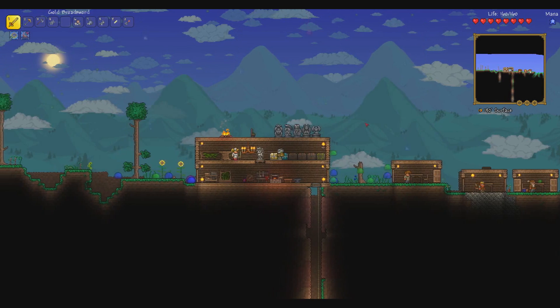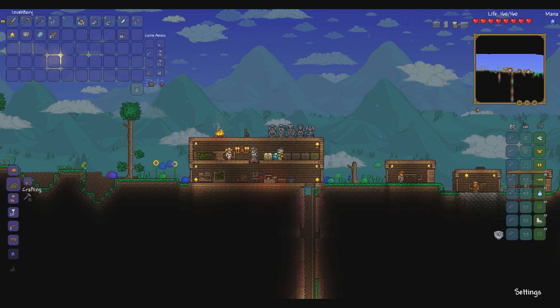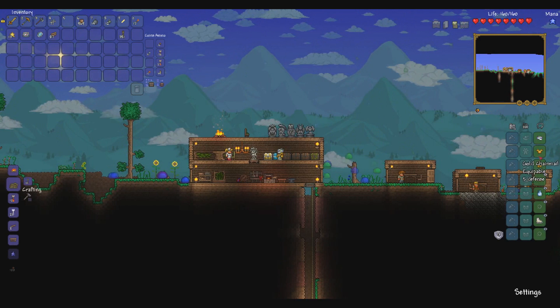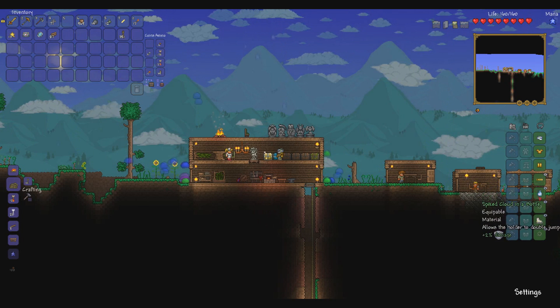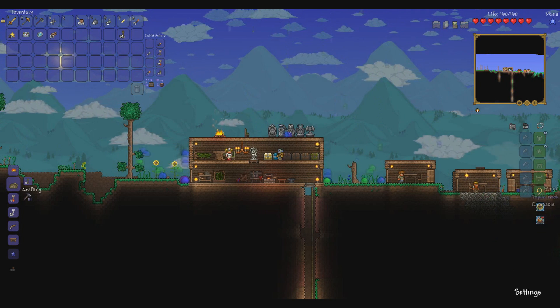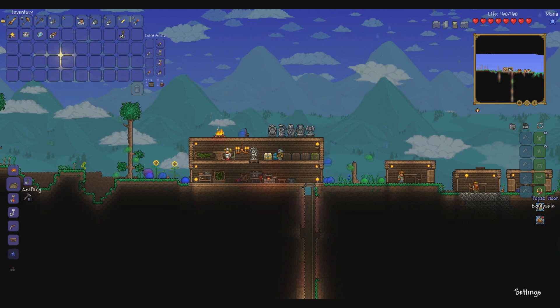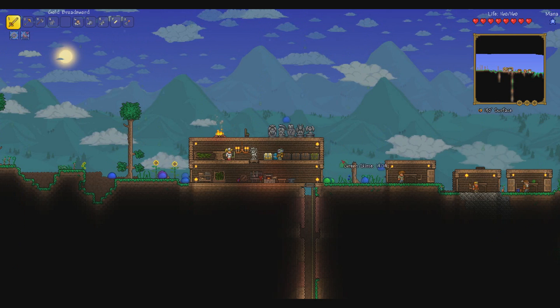Hey guys, so we have a problem. I meant to be a little further ahead — since last time I managed to upgrade our armor. We now have a silver helmet and a gold chest and legs. I was working on a gold helmet but then we had a problem.